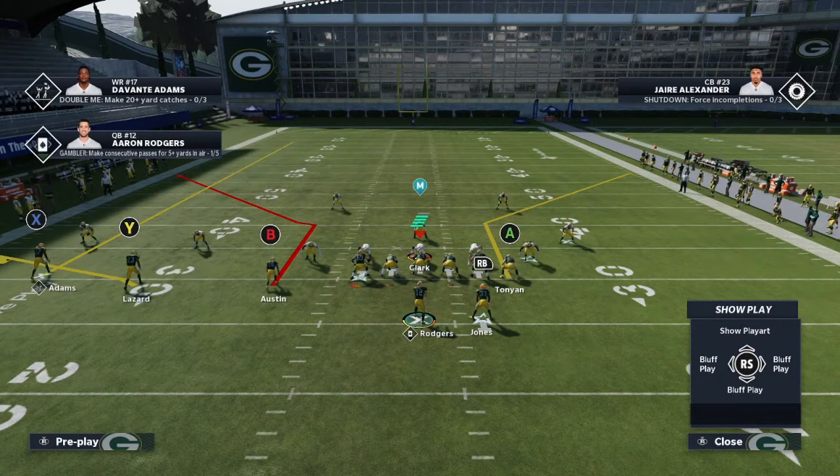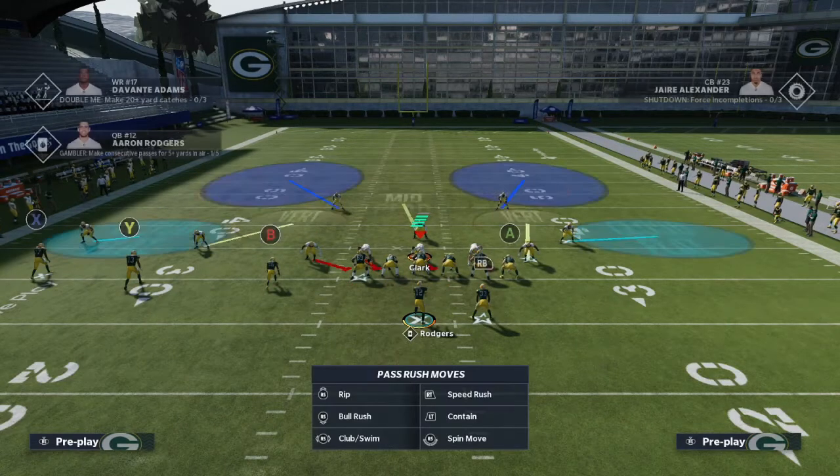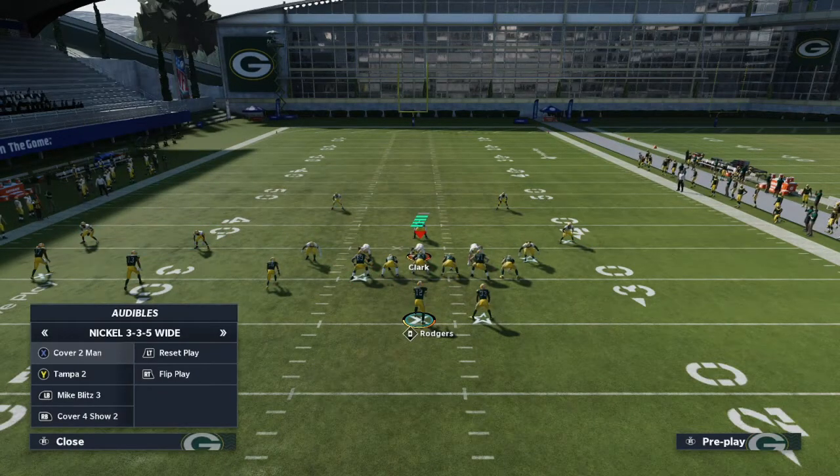That's why you're going to see a lot of pro players in bunch — they have the best routes, the routes you want to design your base plays around. You want to design your base plays around routes that beat just about every single stock coverage. In trips, the corner routes aren't quite as effective as in bunch, but they're still going to be effective. And here we can run it versus cover 3.